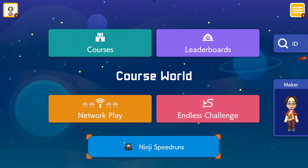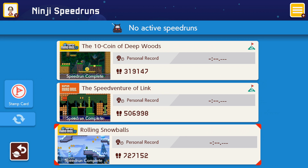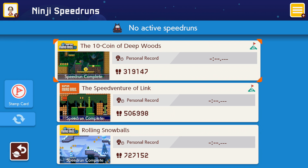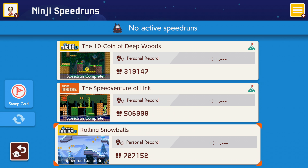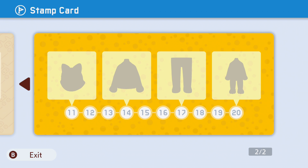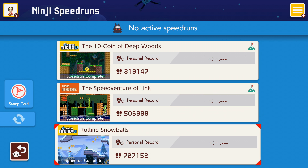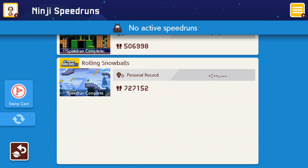Nie będę zbyt długo ogrywał tego poziomu, który tutaj jest sprezentowany, ponieważ mamy dostępny jeden poziom i granie w niego przez pół godziny mija się z celem. Uruchommy sobie Ninji Speedruns – i już mój błąd popełniony. Okazuje się, że w tym momencie nie ma aktywnych żadnych speedrunów. Mamy za to trzy poziomy, które możemy ograć. Stamp Card – zdobywamy chyba jakieś elementy stroju naszego Mii, awatara. Zaczniemy od speedrunowania poziomu Rolling Snowballs.